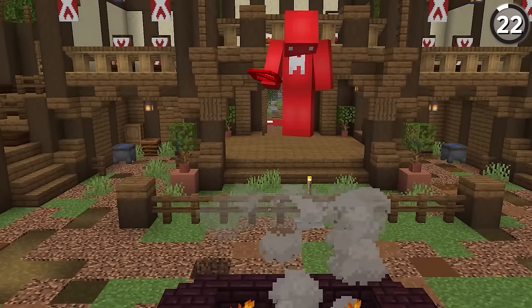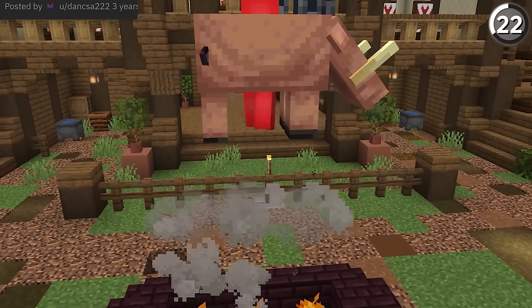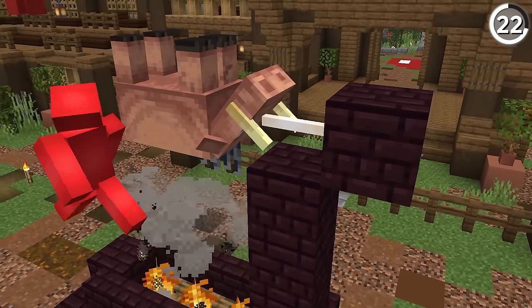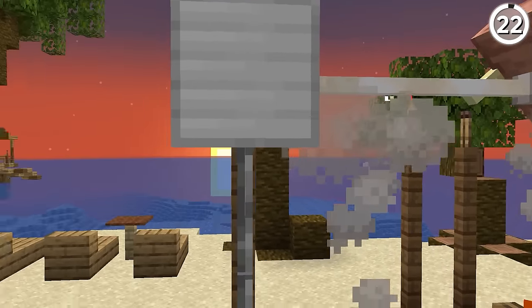Here's why we used a Hoglin in our build. If we summon in a Hoglin using the tag 'is immune to zombification,' then we'll be able to keep it alive long enough to play dead. After we add in the Dinnerbone name tag to it, with some end rods over top laying out horizontally, we get ourselves the perfect pig on a spit illusion that'll be ready for our next Hawaiian luau.